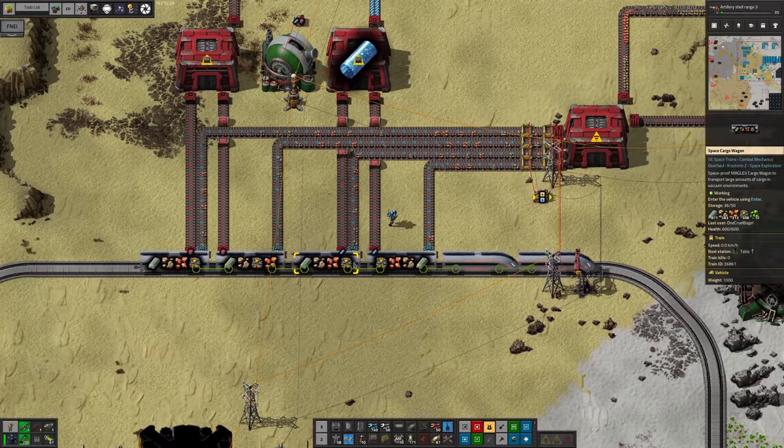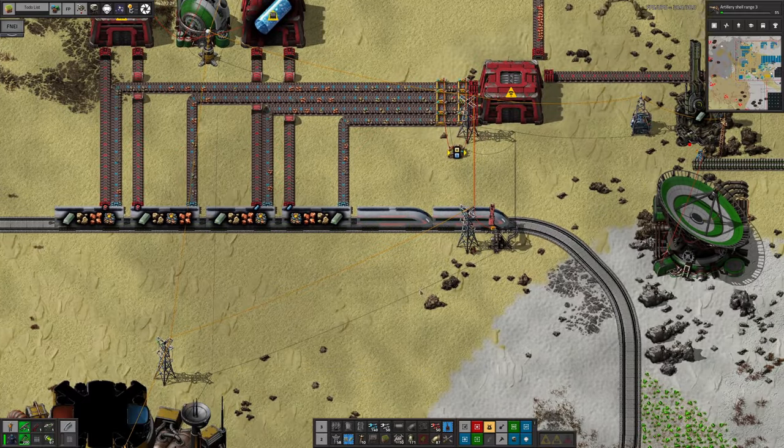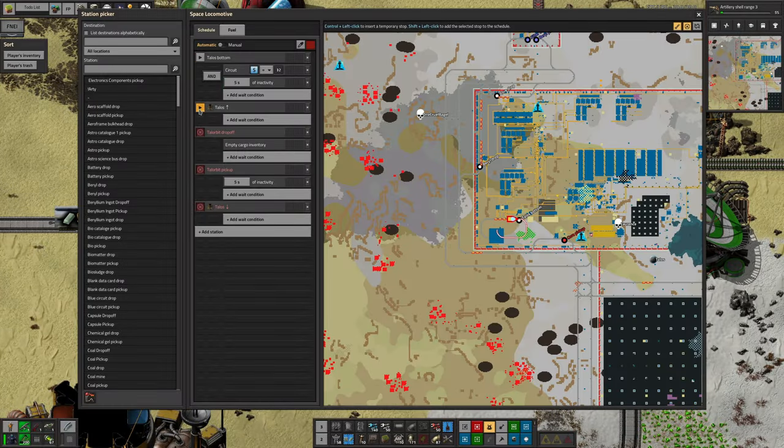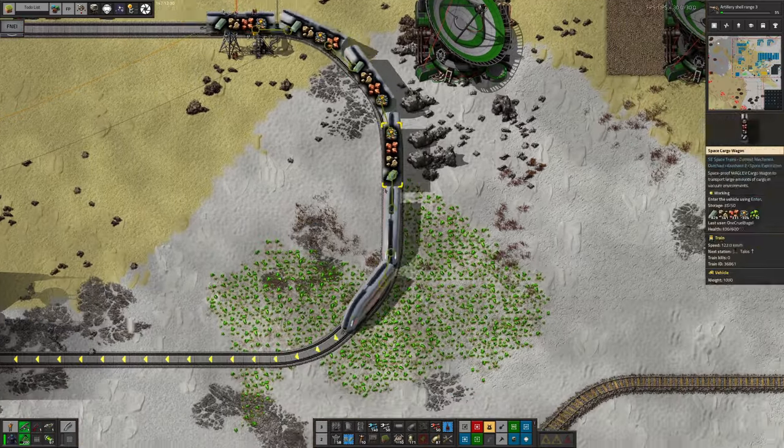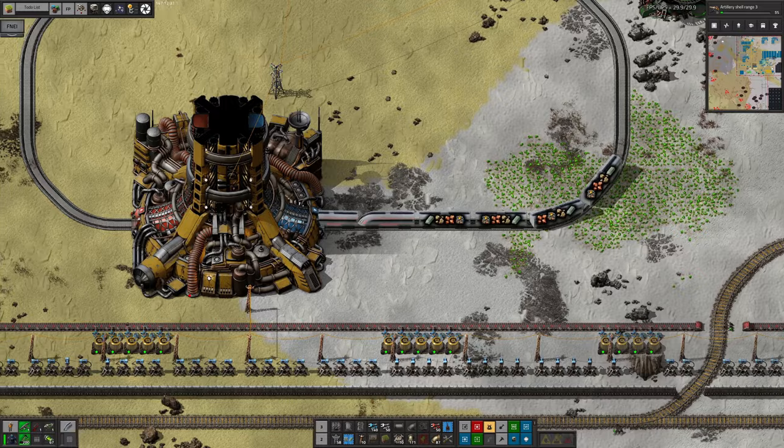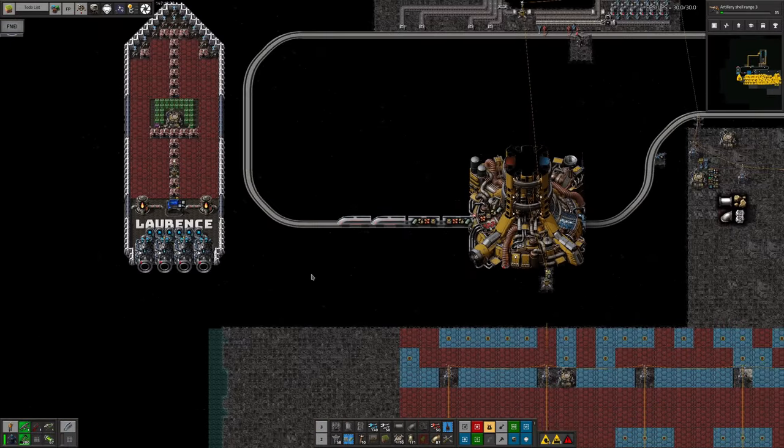In the interests of a demonstration I'll hop on board the train and dispatch it manually, because it's going to take a while to fill up due to supply issues at the moment. I do get hurt a little bit by the uranium over here but my shields can take that.